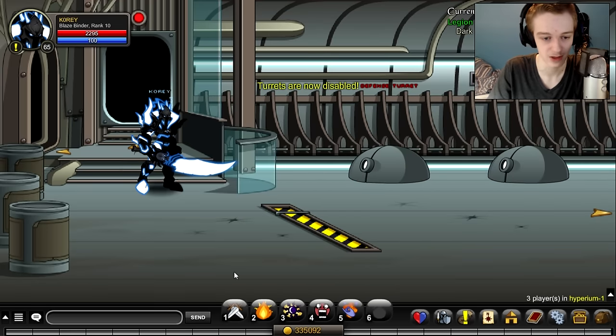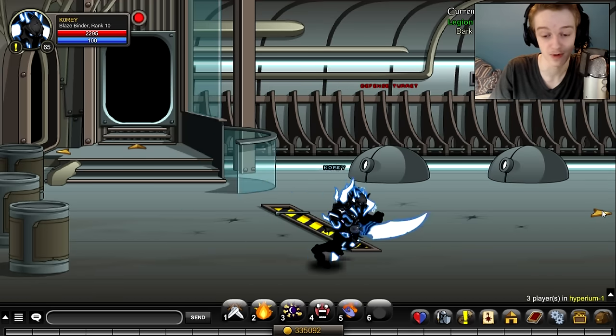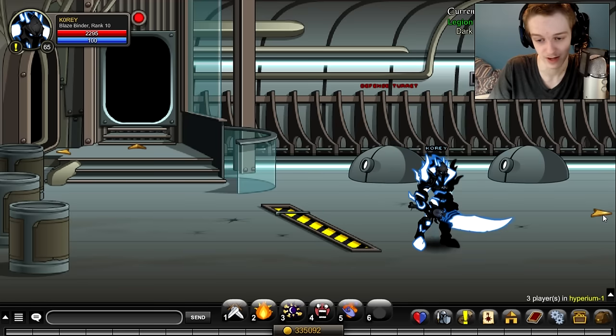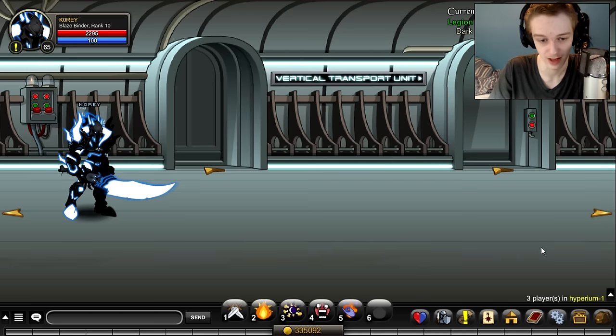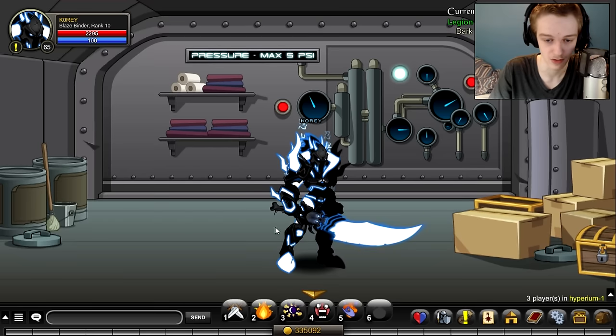Oh, by the way, if you want to get the set I'm wearing right now, click the top right-hand corner of your screen — that'll be a card to bring you to the last video I uploaded. I don't know how to get the armor — the whole set I'm wearing — except for the cape, of course.